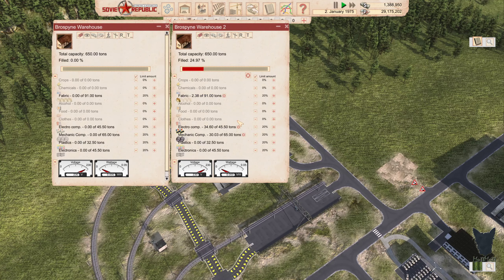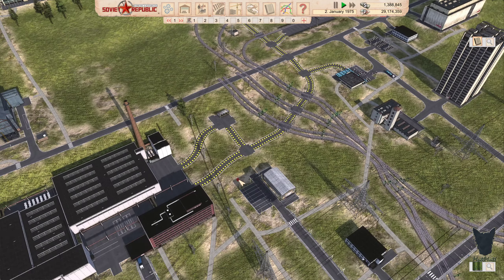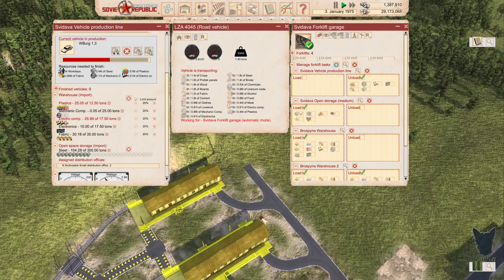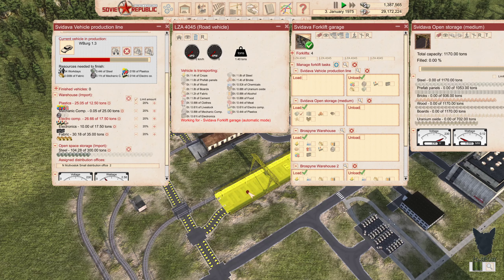We've got our warehouses here with electrical components and stuff over there, and our production facility over here. These guys are only loading here and unloading there. All our new stuff comes in here, and that one is only in steel — it's coming in right now via trucks.